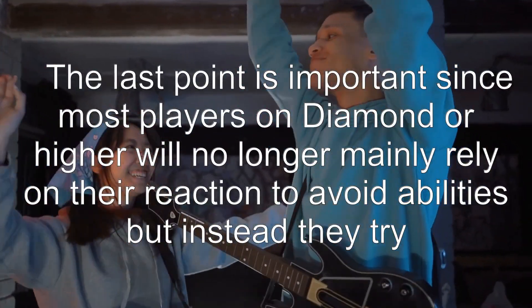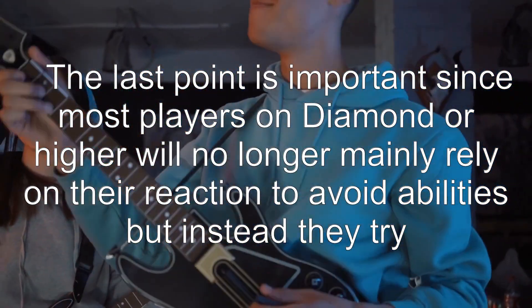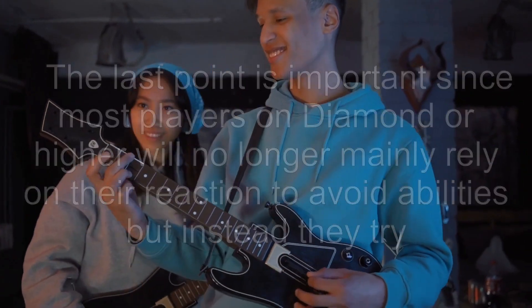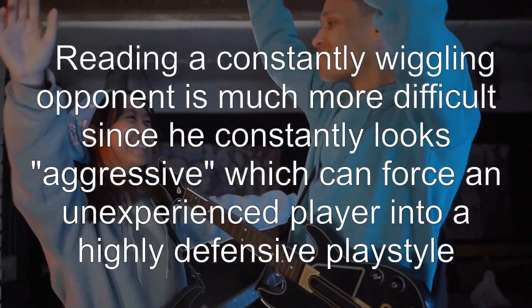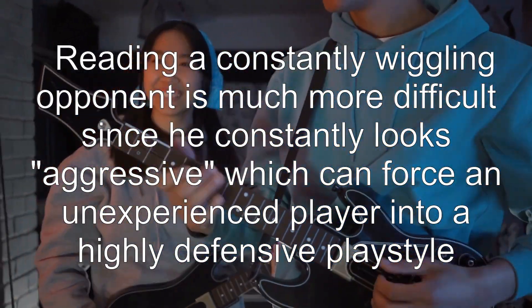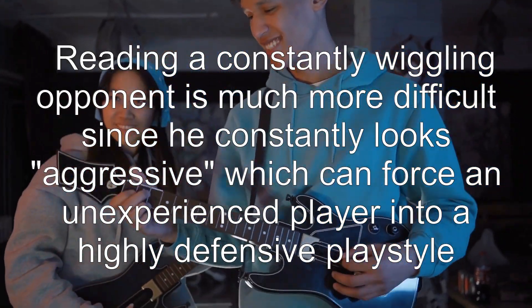It applies mental pressure on the opponent since it looks like you're planning something. This is important since most players on diamond or higher will no longer mainly rely on their reaction to avoid abilities, but instead try to anticipate when an ability will be used through reading the opponent. Reading a constantly wiggling opponent is much more difficult since he constantly looks aggressive, which can force an inexperienced player into a highly defensive playstyle.